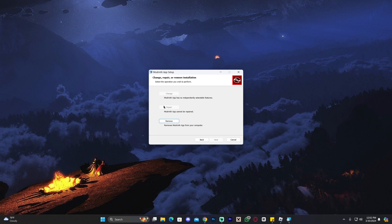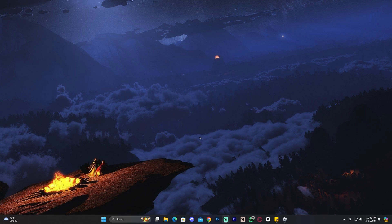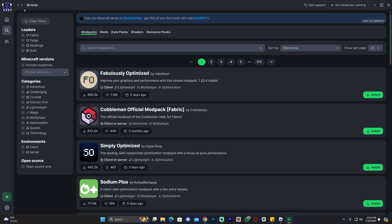Once you have the installer, go ahead and launch it, then just click Next a couple of times. Since I already have it, it's asking me if I want to delete it — I don't. Just click Next a couple of times, then install it, and that's it.